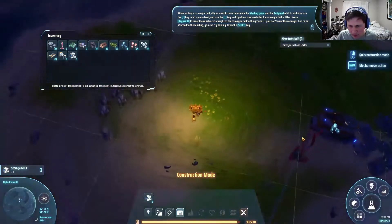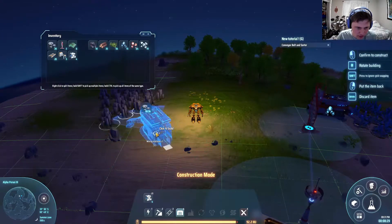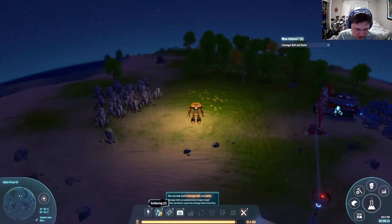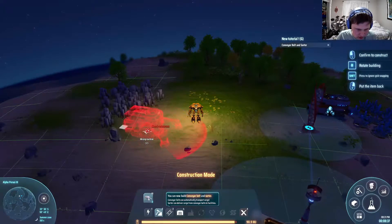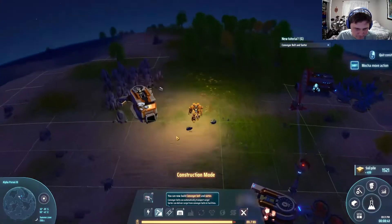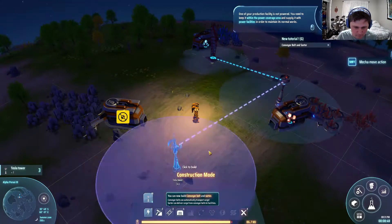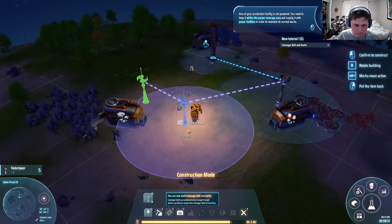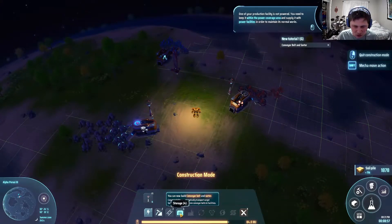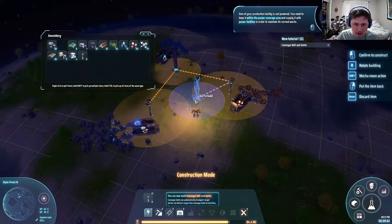That means I should have another miner, right? Yes. Is there a way to rotate the other direction? I don't think there is, just that one. One of your production facilities is not powered — you need to keep it within the power coverage area and supply it with power facilities in order to maintain its normal operation. My turbines aren't in any of those tabs by default — that's interesting.